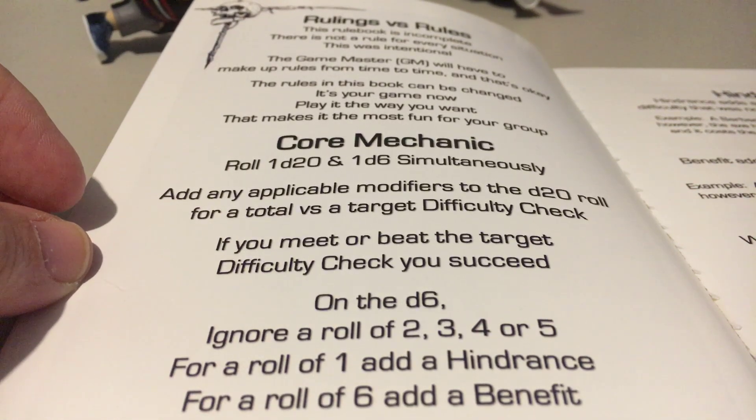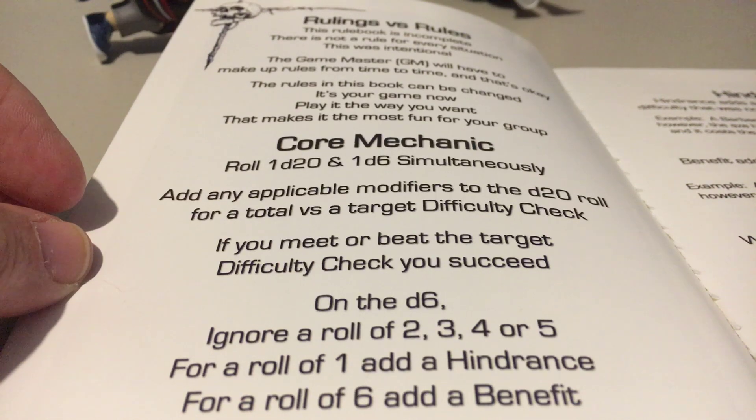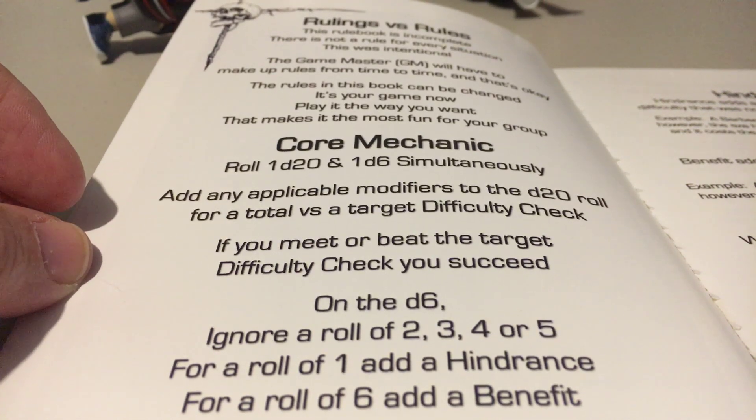Here's an example: a barbarian is successful with his axe attack, however the axe becomes embedded in his opponent and it costs the barbarian his next attack to remove it. That's an example of a successful attack where rolling a 1 on the d6 produced a hindrance — his axe became embedded.